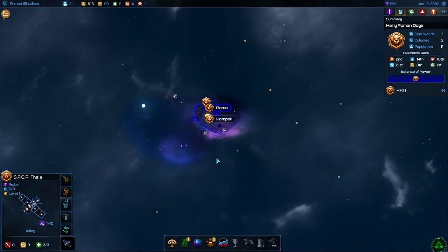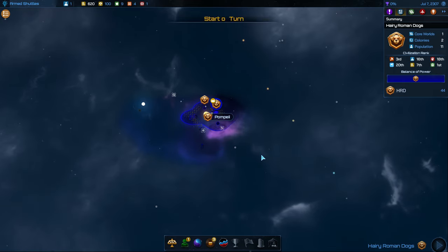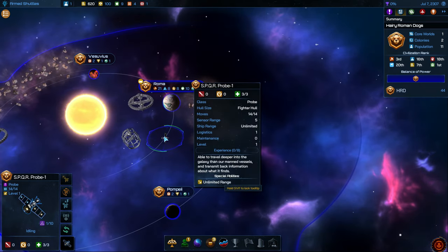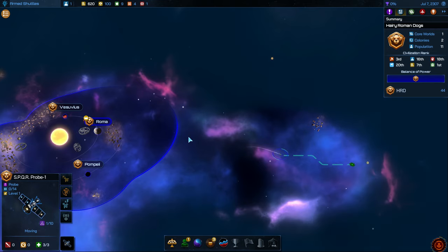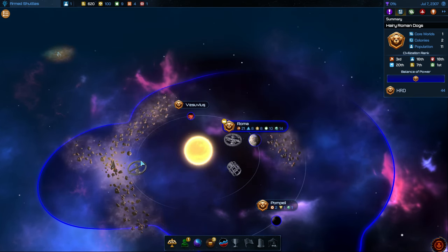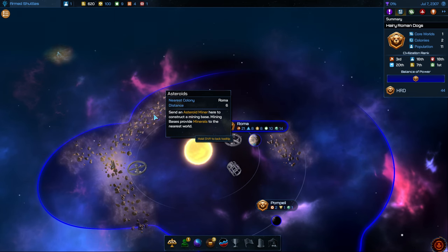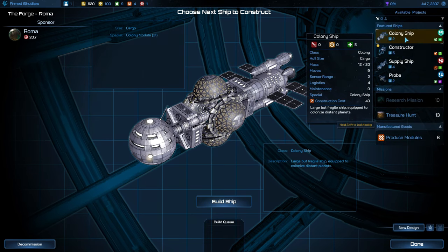We do need to move our probe and we're trying to go up over to here. We'll likely go out this way next since we're going to get another probe this turn. Let's go and send the new probe out this way towards this system. It looks like we found some asteroids here. We can capitalize on asteroids and they will give us some manufacturing for Roma. However, it does not use the mining station — instead, you have to take advantage of it with an asteroid miner. We'll want to build those in our shipyard.